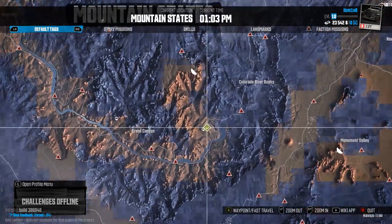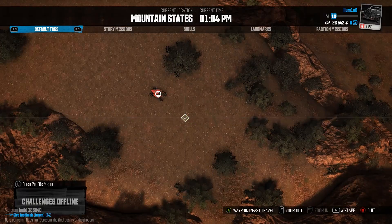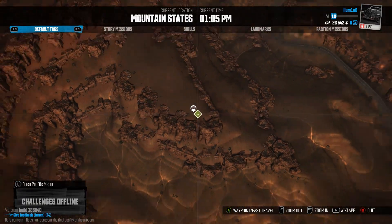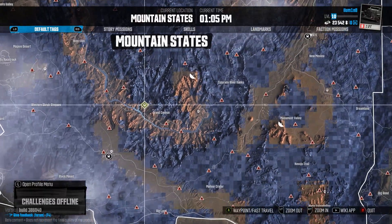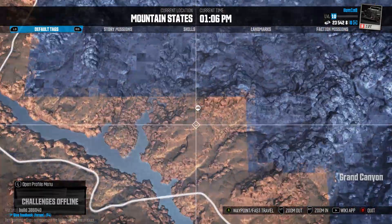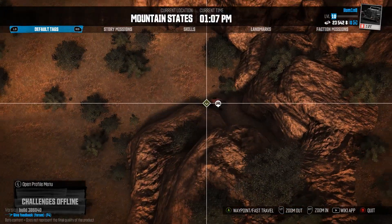Number 15 is here right on top of this hill, and it would be easier to fast travel your way here. Number 16 is also here in the mountains — also just easier to fast travel your way to this one, hidden here in the corner.